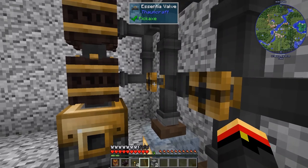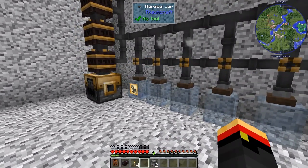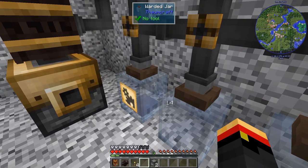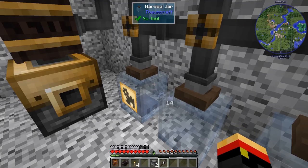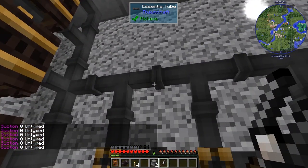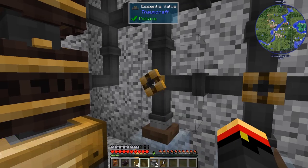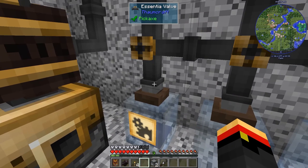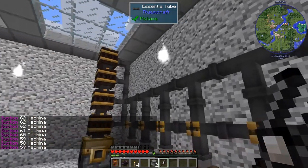Now these valves are important because they allow us to shut off the flow into a place. Flow is kind of a difficult concept to explain, but basically the network will suction for a kind of Essentia. We can see what it's doing by using the resonator. Right now it's going to be suction zero untyped — in other words, there is no suction in the network and there's no preference for any particular kind of Essentia. If I were to open this valve with the one jar I actually have Essentia in right now, it will now be sucking for Machina. And the farther away it goes, the less suction it has.